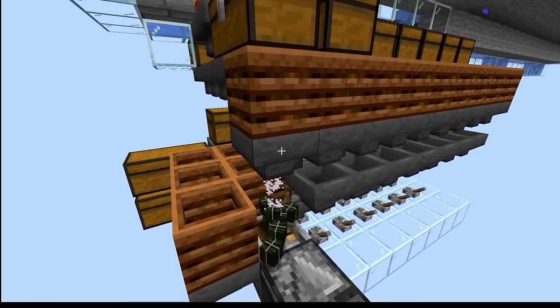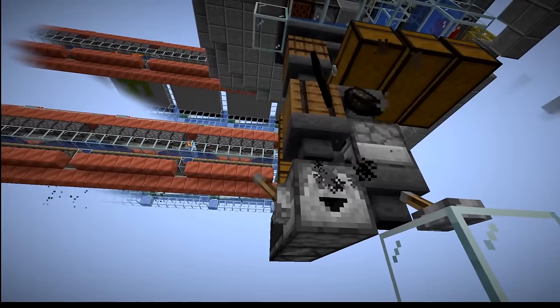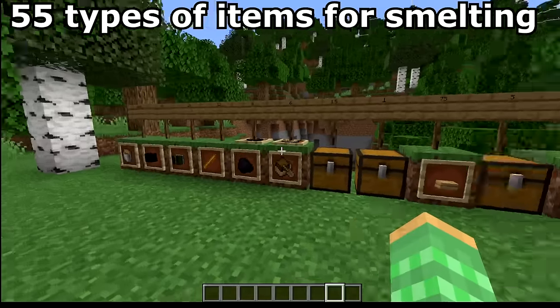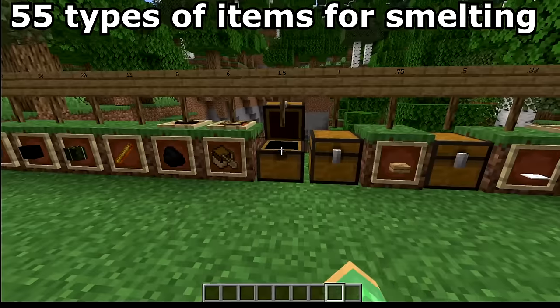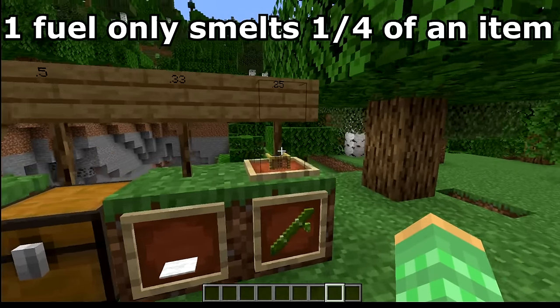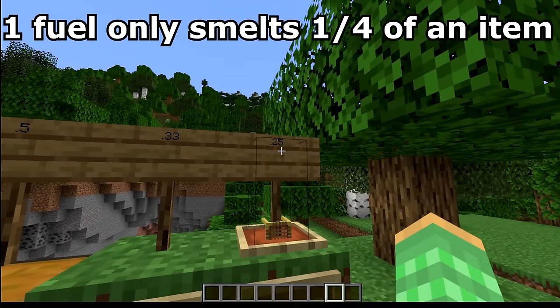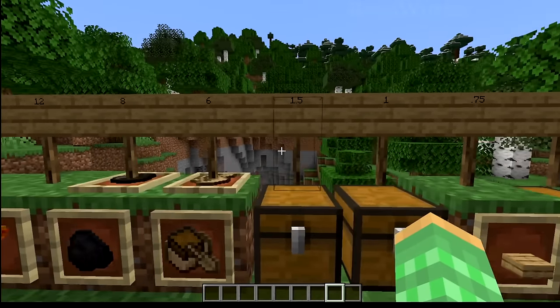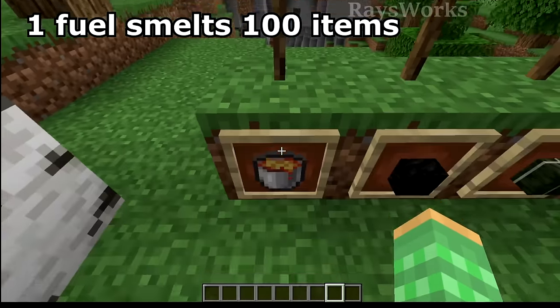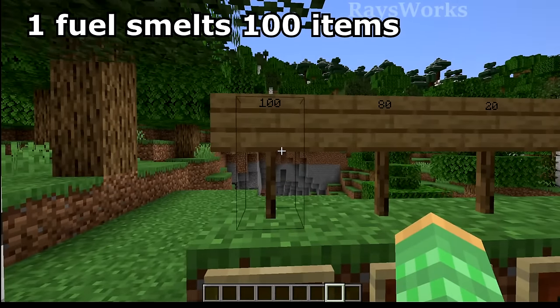Autocrafters in Minecraft change so much about the game, including the best fuel for cooking things. Let's figure out which one is the best for you. There are 55 items that can be used in order to smelt items, and down here we have the weakest - ones that take 4 of them to smelt 1 item - and as we go in this direction they become stronger, up to the lava bucket where one can smelt a total of 100 items.